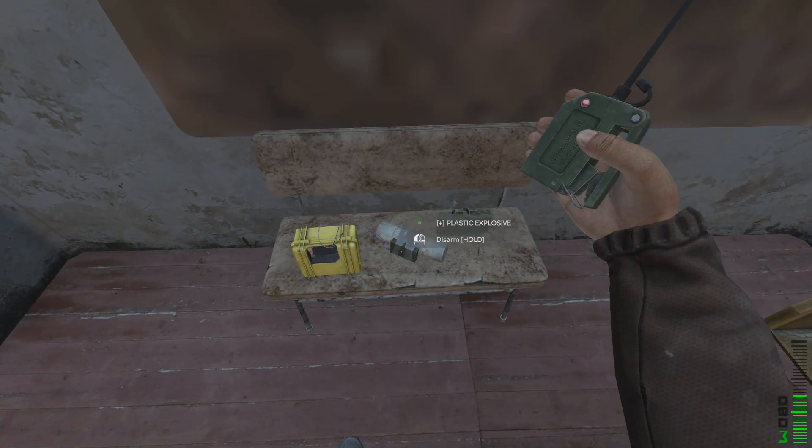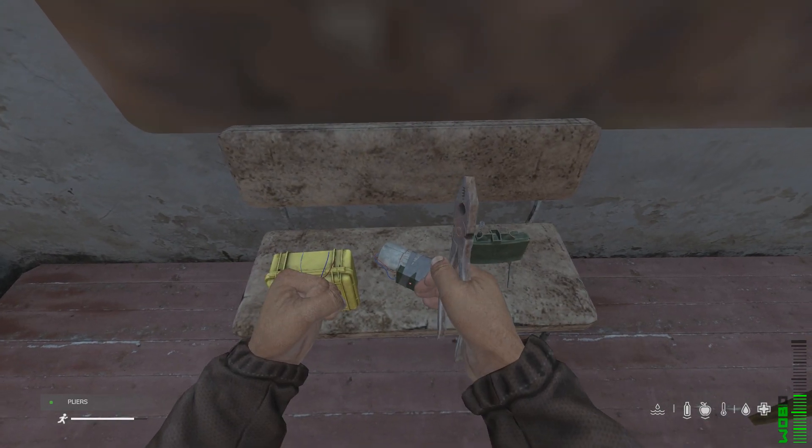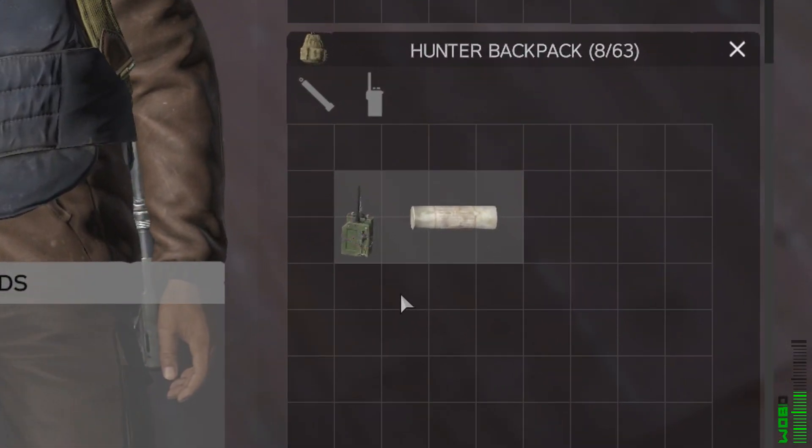You can now disarm the three new explosives that require arming with the detonator, using the detonator, screwdriver, lockpick, pliers, or a non-crafted knife. However, disarming with the detonator allows you to not ruin any components and reuse the explosive.